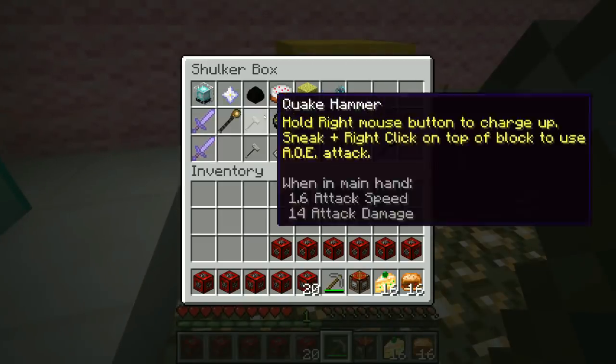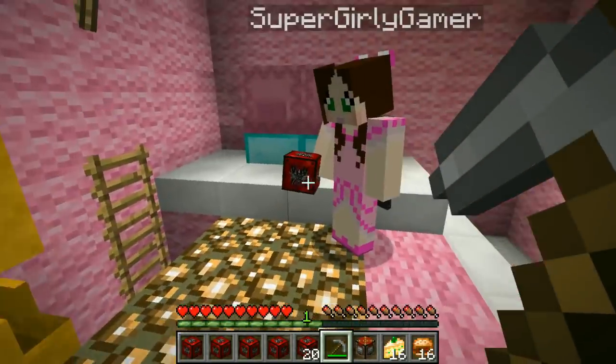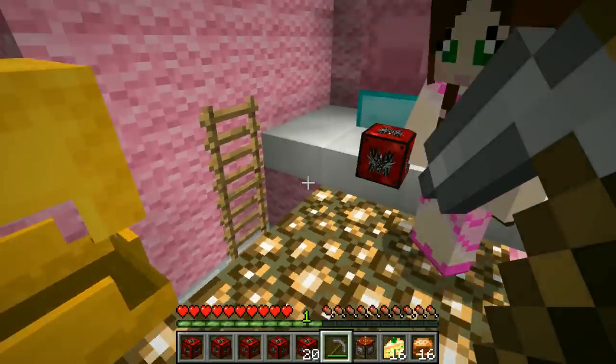Oh my god, what's happening? Take it out of your hand! Oh my god. Harry Potter? Alright, so the Quake Hammer — you hold the mouse to charge it up, sneak, and right-click on top of a block to use an AOE attack. It does 14 attack damage. Alright, let's have a look at that. It's kinda little. Oh, it's so tiny! It's adorable!